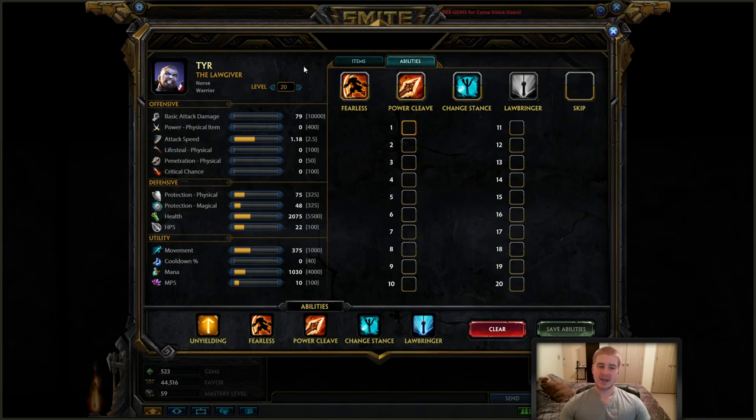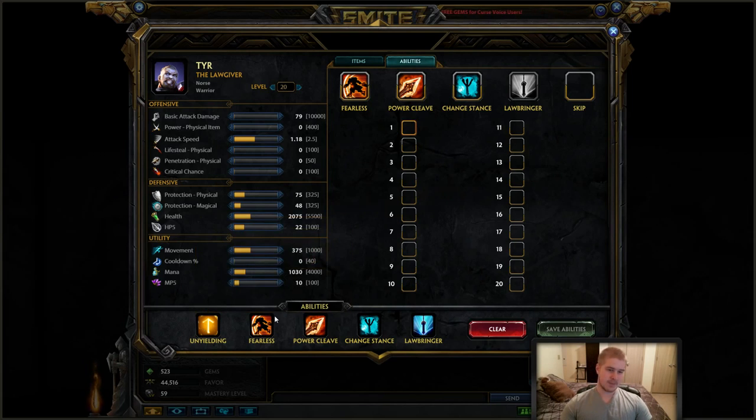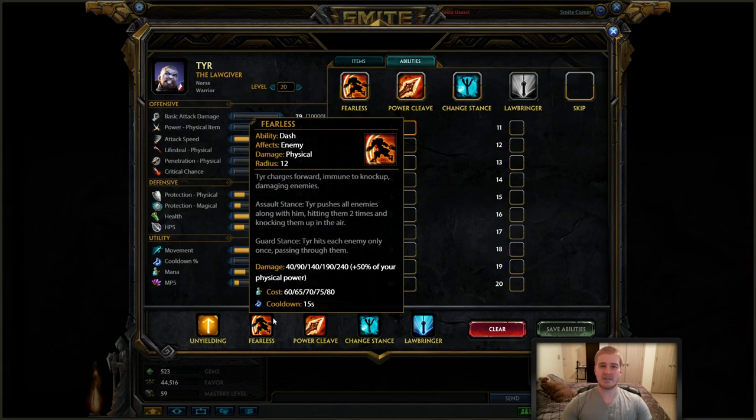Getting into our abilities: his passive is honestly one of the best passives in the game — he cannot be crowd controlled for more than one second. As a support passive, especially for securing objectives, one second is the longest they can CC you, which is really great for getting Gold Fury or Fire Giant secures.